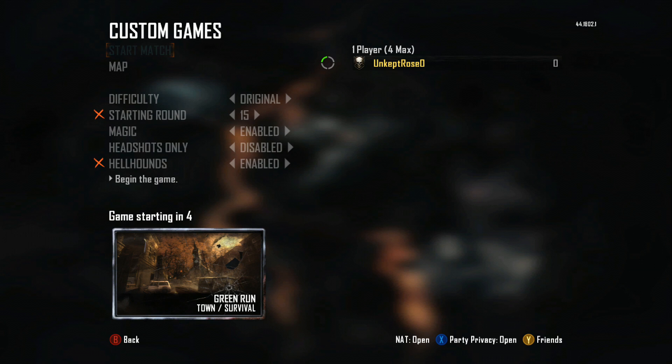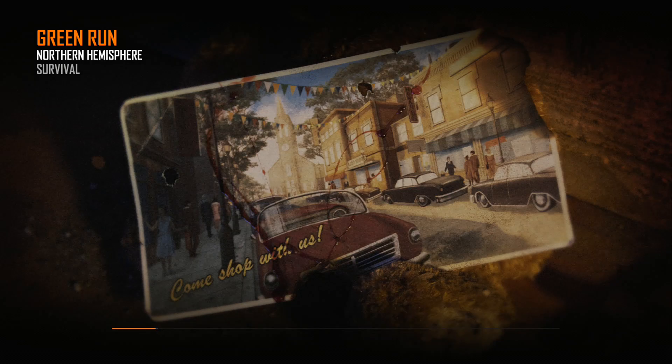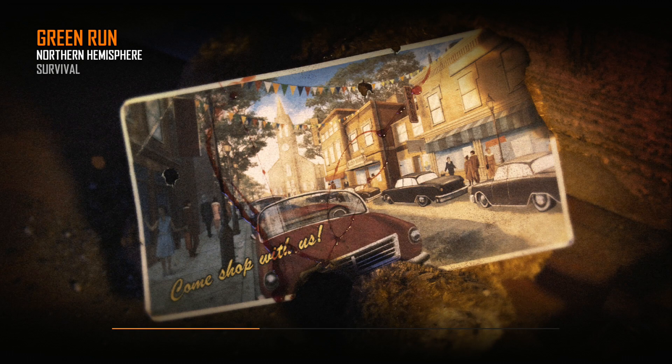Then you want to go ahead and start the match. As soon as you start the match, go ahead and Pack-A-Punch your guns — so you get the Mustang and Sally.